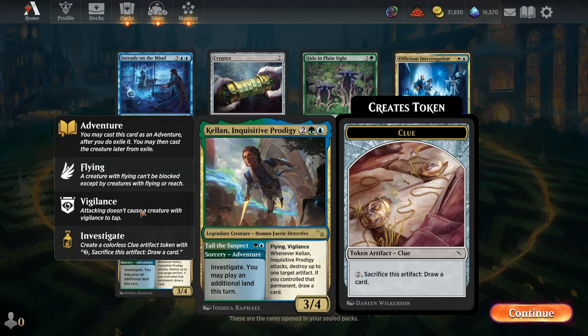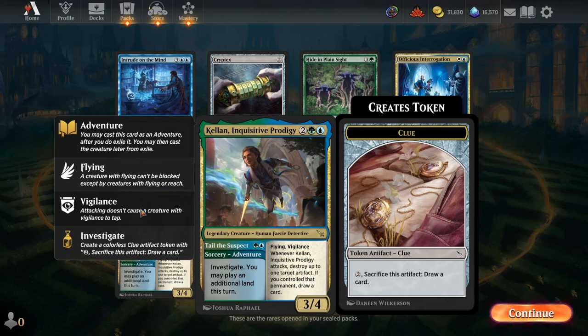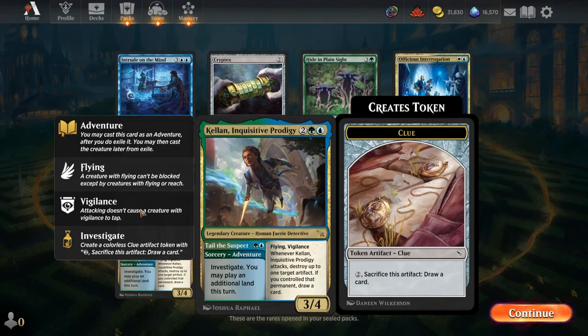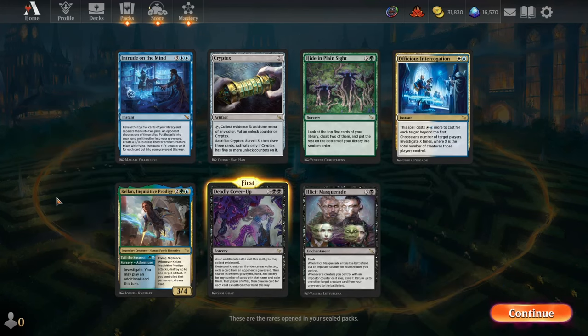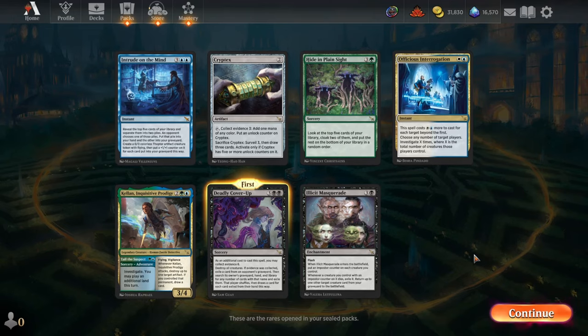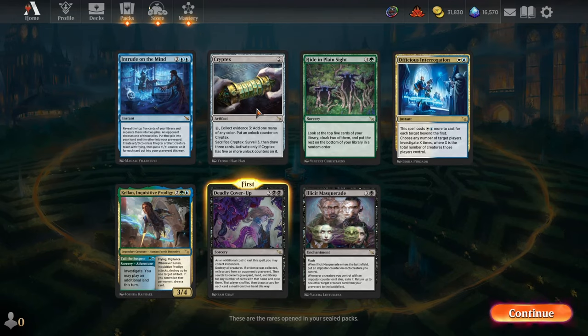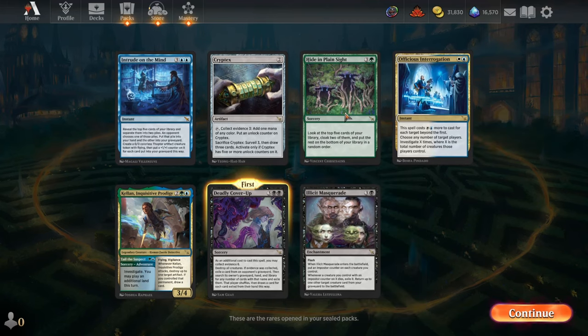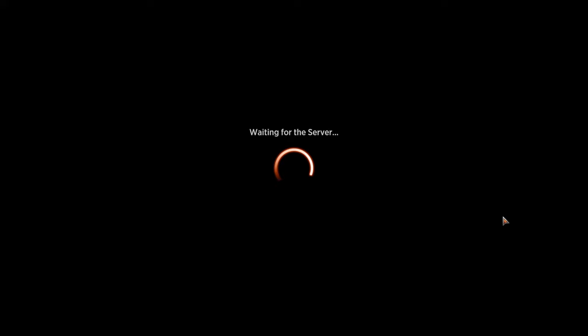If you have 4 lands in your opening hand, you can cast the Tail the Suspect Adventure on turn 2 to play your 3rd land, then play your 4th land on turn 3 and cast Kellan — a really nasty curve. No matter what happens to Kellan, if you've cast Tail the Suspect, you've already investigated, so you're getting a 2-for-1 if your opponent uses removal on Kellan. And if your opponent doesn't deal with Kellan, you keep chipping away with that flying vigilant damage. Three of our rares are completely unplayable — Deadly Cover-Up is a full board wipe if we end up in the green-blue-black Soul Tie deck.